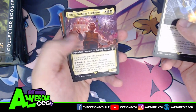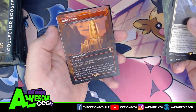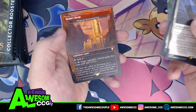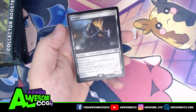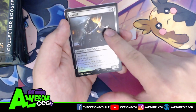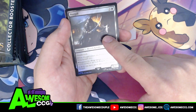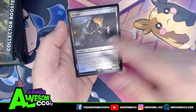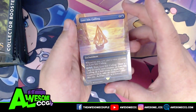Bilbo Birthday Celebrant, Legolas Counter of Kills, Helm's Deep — which is Shinka the Bloodsoaked Keep. Murkwood Bats. A Nazgul — the only thing I want to point out about the Nazgul is that there are nine different arts, one for each of the actual Nazgul. Ending this pack with Lost Isle Calling.